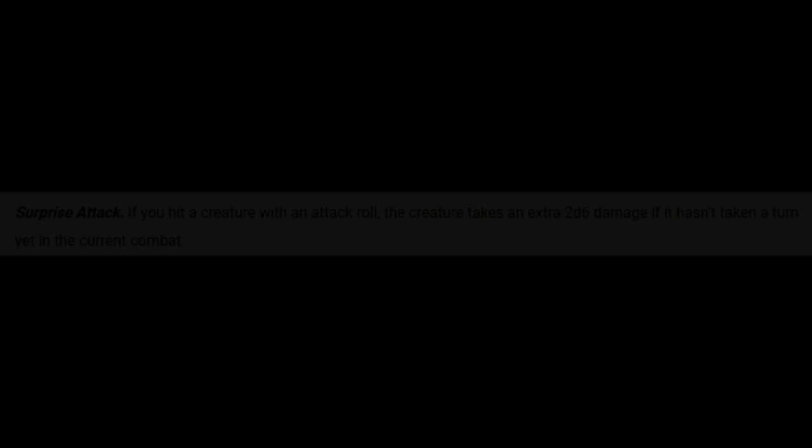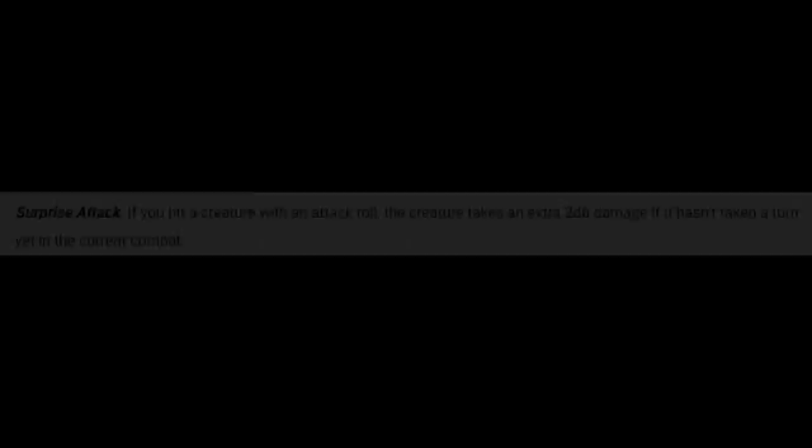I looked for a long time at how to make the most out of that Surprise Attack feature. You need to look at not only the number of attacks but chance to hit as well, and it's all for nothing if you don't win initiative. But I should be clear what I mean by winning initiative — our Bugbear fighting frost giants doesn't need to beat all three. He really only needs to beat one of them. Your DM may roll initiative for them as a group, in which case you need to beat them all, but if they're rolled separately, as long as you beat one you're golden.